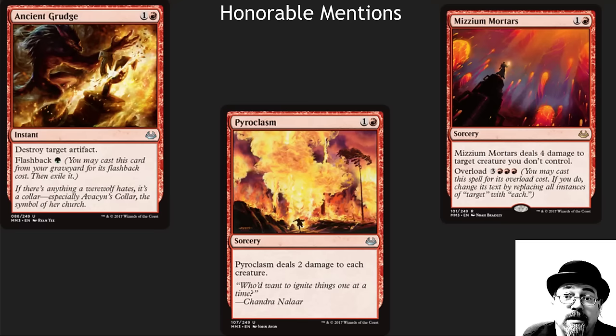Red is one of the strongest colors in this set — red has amazing Commander cards. Ancient Grudge is very nice removal. Pyroclasm wipes the board early and kills a lot of Commanders. And Mizzium Mortars is nice removal that can also wipe the board in many cases.